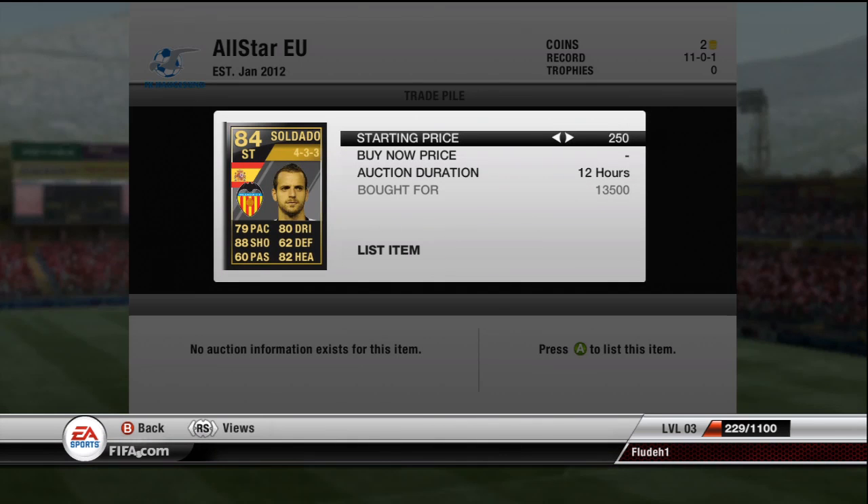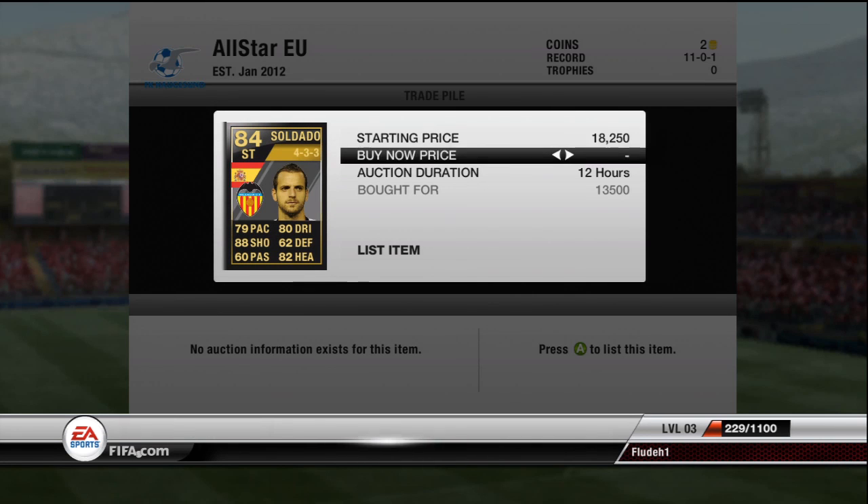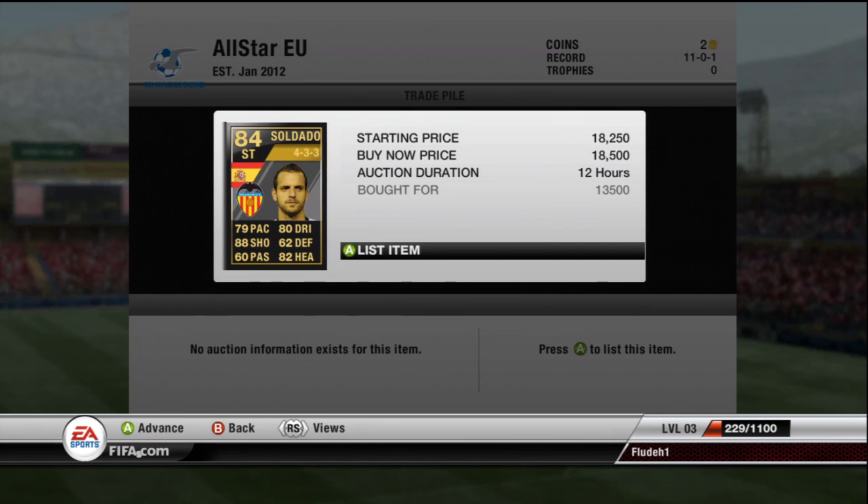The final player is the only inform I bought - Soldado in a 4-3-3 formation for 13,500 coins. I should be able to sell him on for 19k, which would be the cheapest on the market, but I'm going to stick mine up for 18,500 just so it sells.